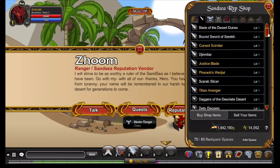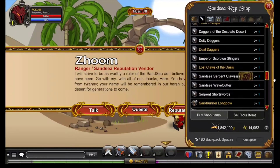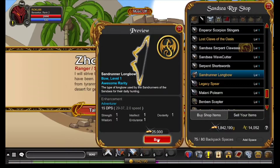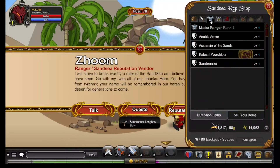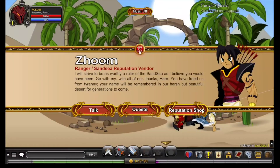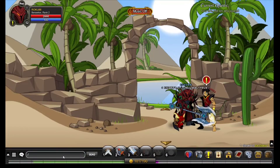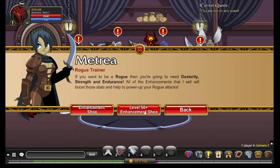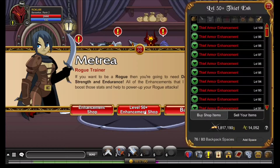The master class — for right now I'll use that one. The recommended is Thief, alright let's go. I actually just leveled up too, so I have to come here anyways, but I'm gonna hit the thief shop first. Now that I'm above level 50 I can do the level 50 plus enhancement with these guys as well as the lucky trainer.